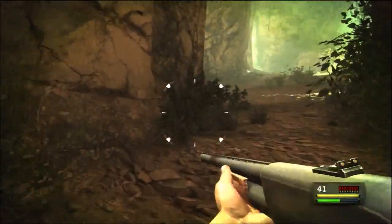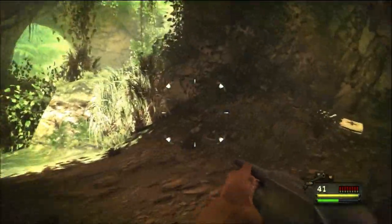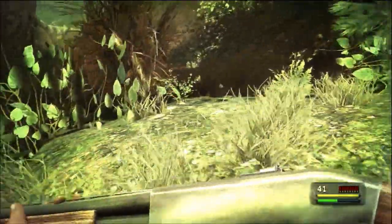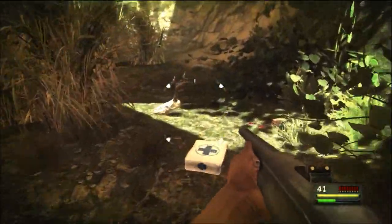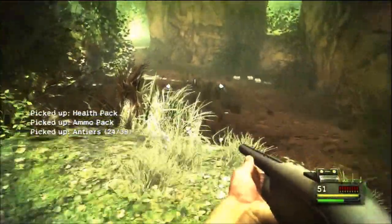The last one is at the very end of the level, so be careful not to exit the canyon and end the level. On the right hand side after the baboons attack is a very well hidden ledge which you need to jump up to get the last antler. You will hear your brother's shotgun shells - it is right at the end of the level, so be careful not to exit.